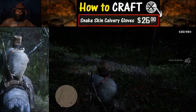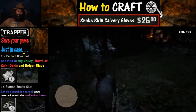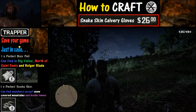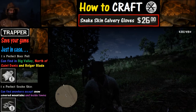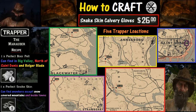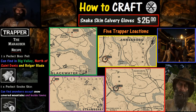After getting each perfect pelt, I would highly recommend that you save your game just in case something happens, because if you die you don't get to keep the pelts unless you've already sold them to a trapper. Speaking of trappers, there are five different trapper locations that I know of — which one you choose is up to you. We are going to go to the one in Saint Denis.